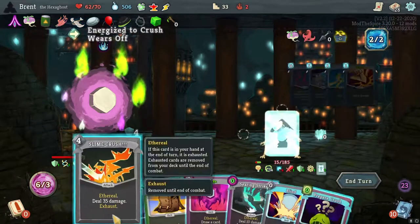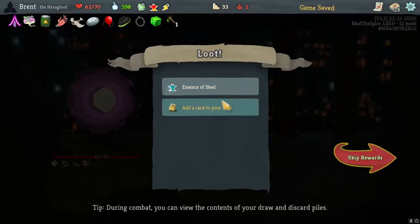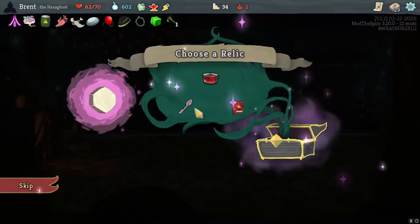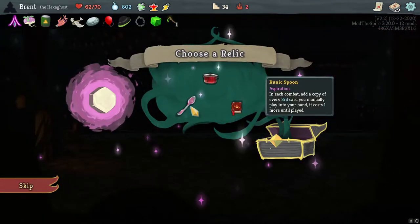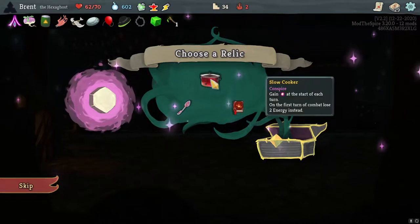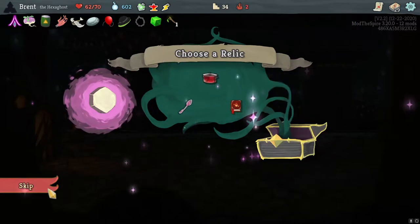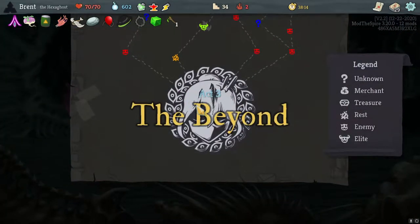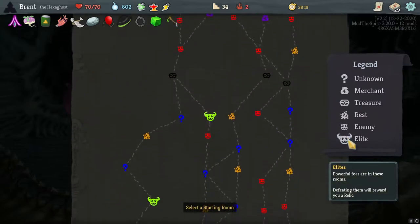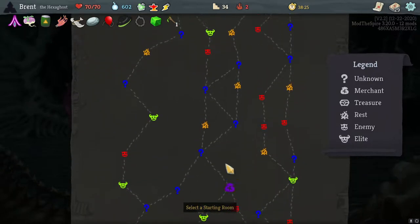Ruining Spoon — add a copy of every third card you manually play into your hand. Now on the first turn I will kind of lose two energy instead. These are not — skip all these, I don't want those. I feel like it is just going to get nonsensical. The only one that was maybe okay was the spoon, and that wasn't very exciting to me. We are going to go here, here, here. Let's see if we can get all the keys on the last floor — we had to break them all. Hello Orb Walker.